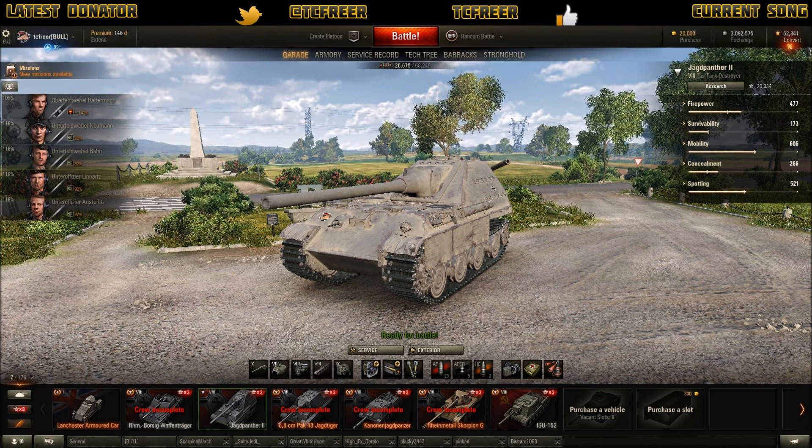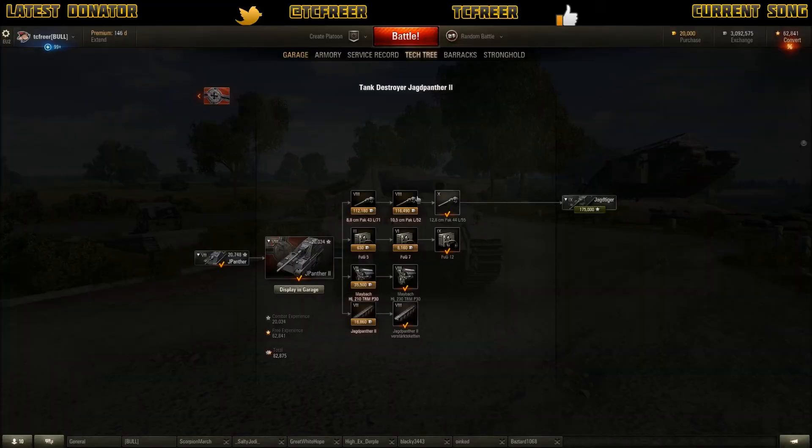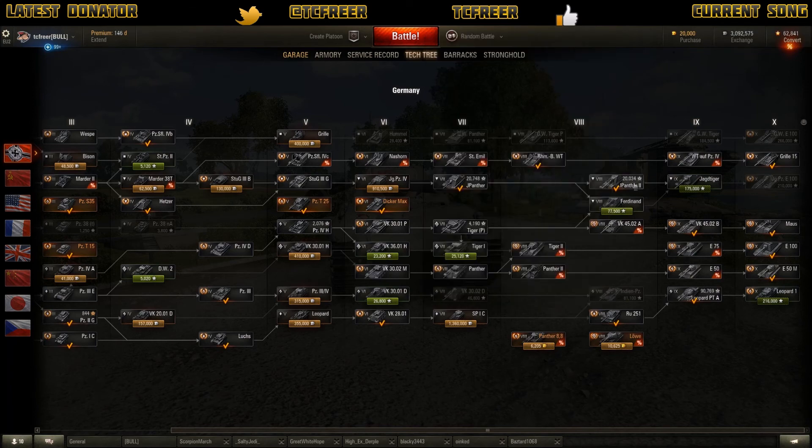So let's run through the crew and you can see how I'm going to be setting this tank up. The main reason — if we quickly go to the tech tree you'll see why. So as we can see from the JP2 that we've ground through, we can go to the Ferdi or the JP2.